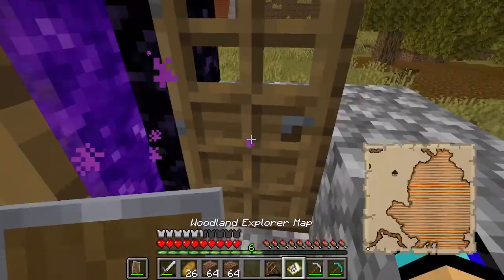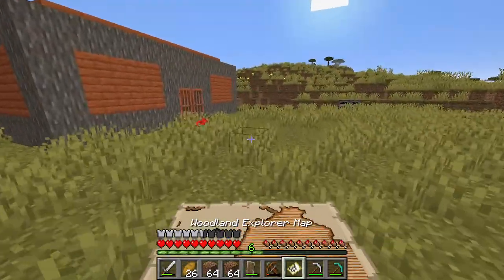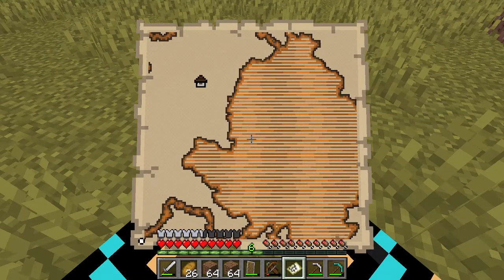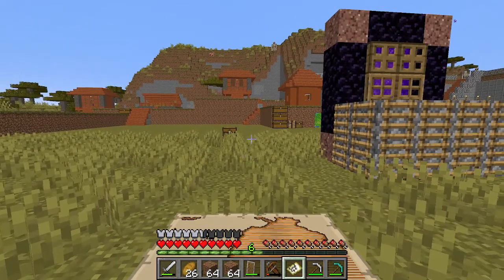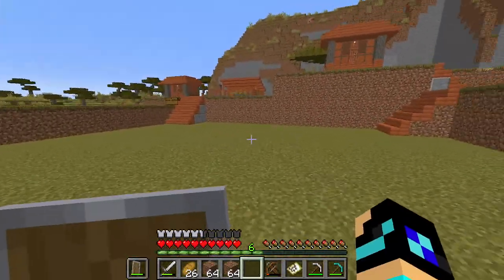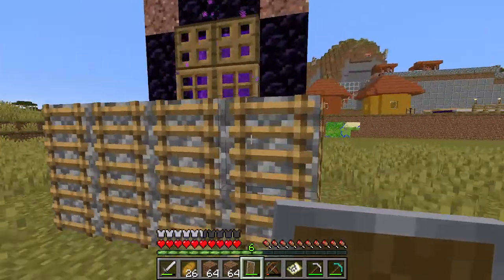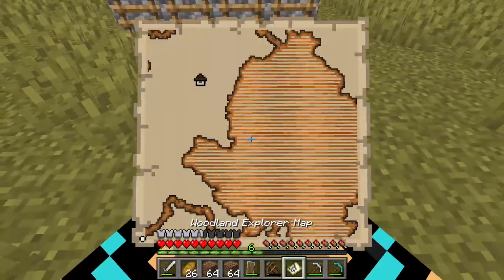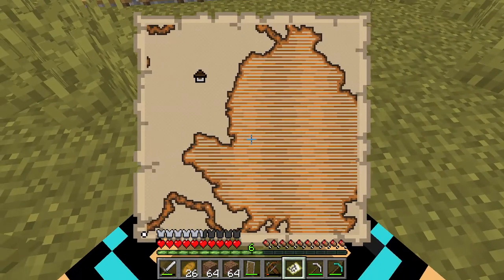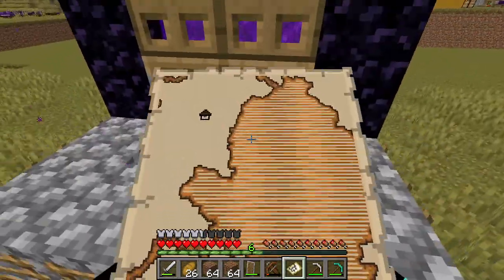Yeah, we're headed out. We're going to the Woodland Mansion. And according to this map, it is back in the direction we came from. But we're not really set back too far, because I actually think I have an idea of where this could be. So this is off that way, right? Let me think — this is east. No, it's that way. So yeah, I have a pretty good idea of where this could be.